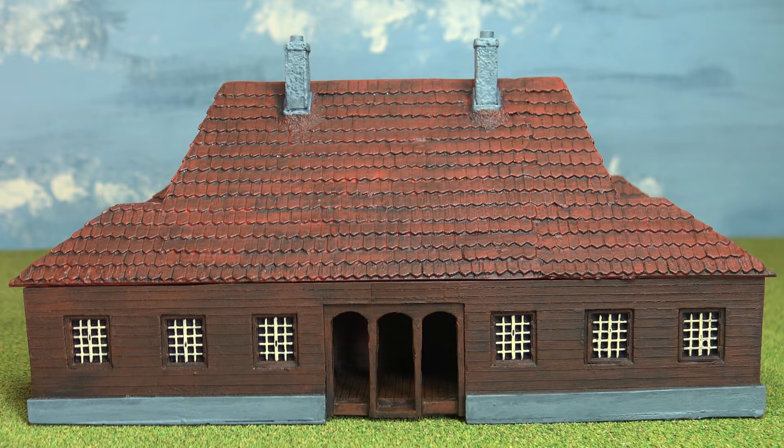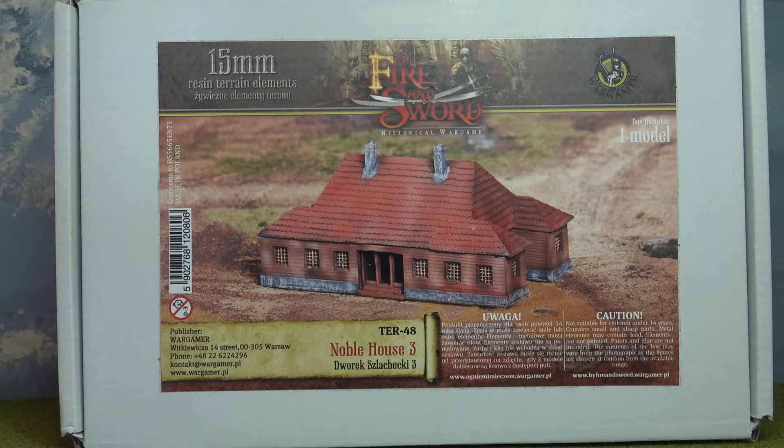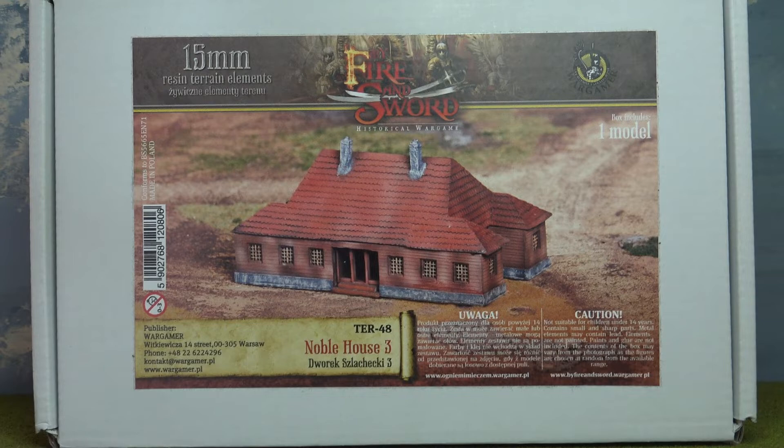The first one to come off the production line is this building here. I'll just show you the box very quickly. It's a 15mm building from Wargamer Poland, who do the Polish Renaissance Eastern Renaissance rules called By Fire and Sword. And what it is is a noble house — it's got noble house three, so presumably they do two other types of noble house as well. I think it's rather a splendid building.